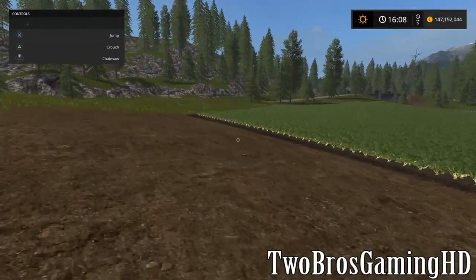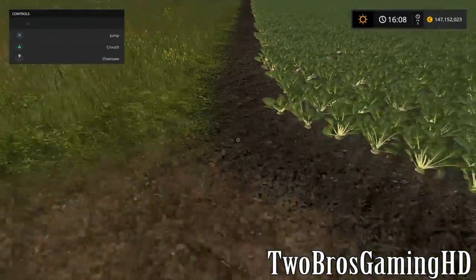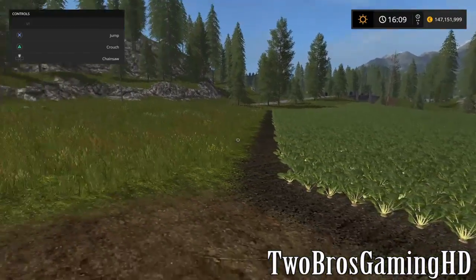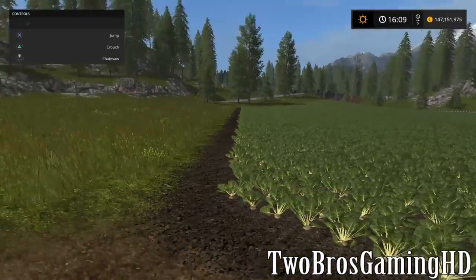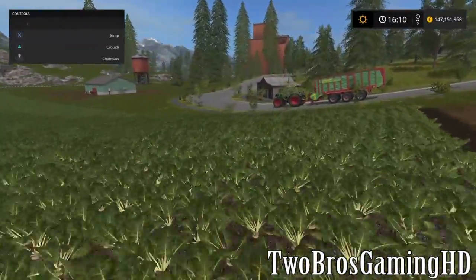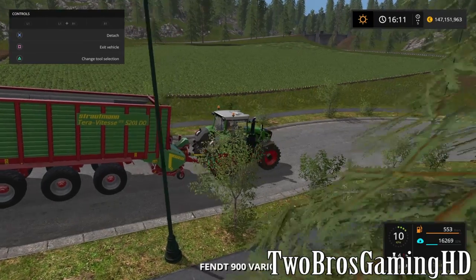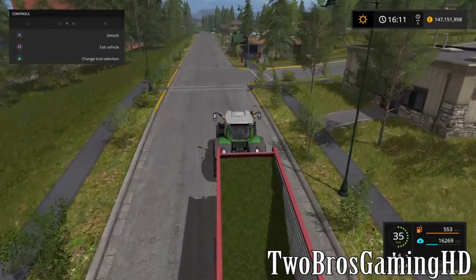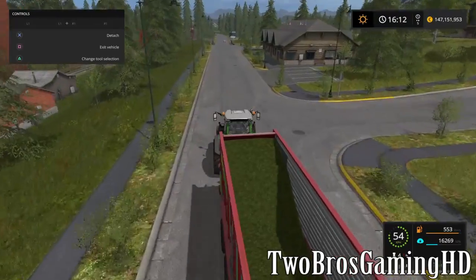Actually, the reason why I don't want to buy this field is because when it's not a square shape — the worker, if you hire a worker, the worker has some struggle harvesting it. He actually thinks he's done when he comes to this spot right here. The workers usually mess up if the field is not a square. So if the field has some triangles on it, it's not good for the hired worker option because they can't really figure out when they're done. That's a bit of a flaw in the game — we live in 2016, so the game should be good enough to handle that.